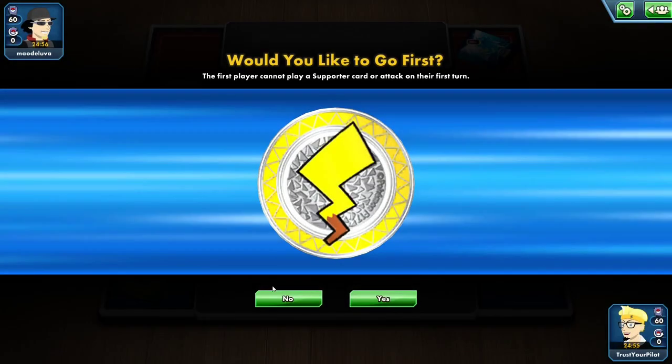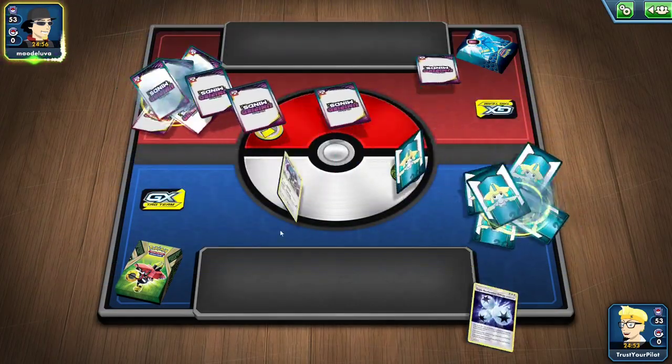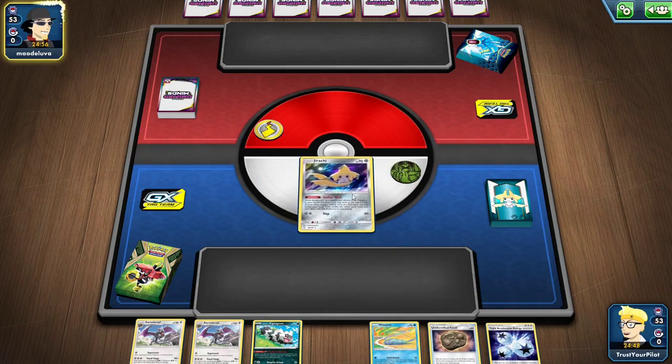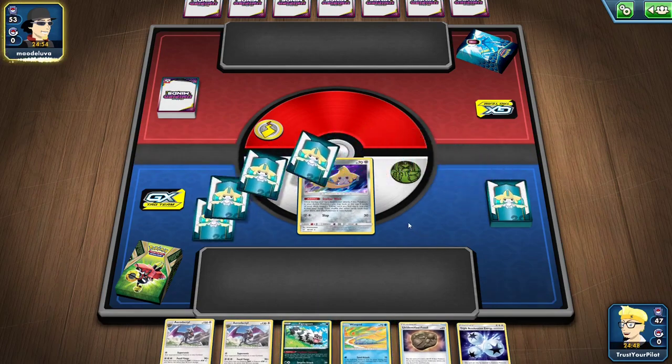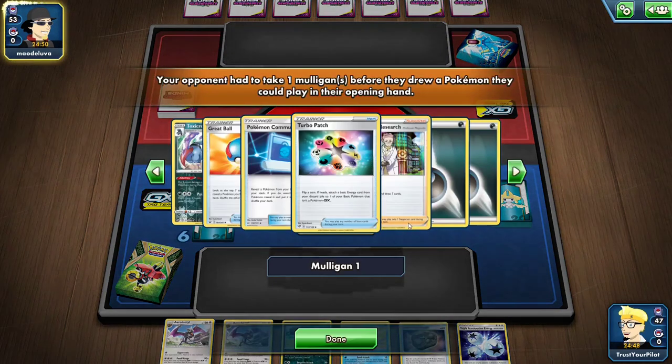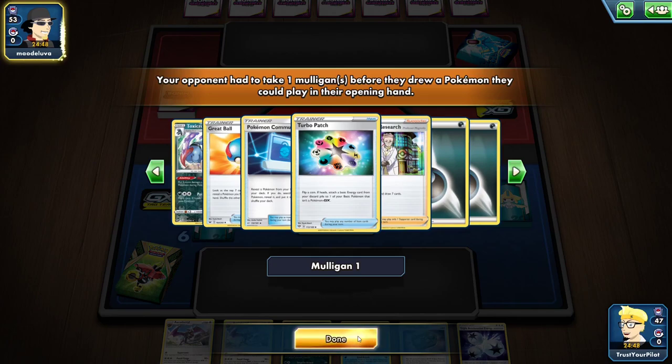Another coin flip win. I said I'd go second, so let's go second. Jirachi start with Unidentified Fossil. If I can get a Pokemon Research Lab off this Jirachi, I'm in a great position. If I get something like Professor's Research, I'm in a bad position. And this is Eternatus.